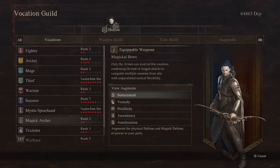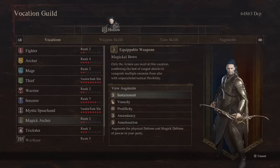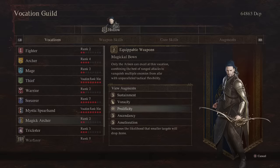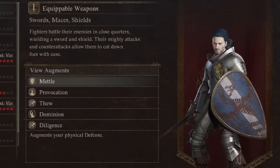Like Sustainment here — it augments the physical defense and magic defense of the pawns in your party. Great, but by how much exactly? How valuable is this truly? I'd like to know so I could actually make informed choices. I'm going to try to be quick about this because there's quite a lot. From top to bottom then, we start with Fighter.